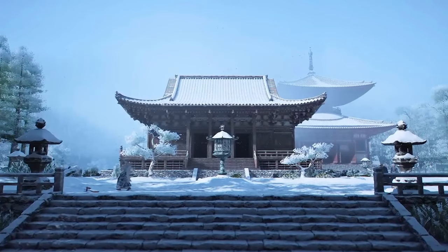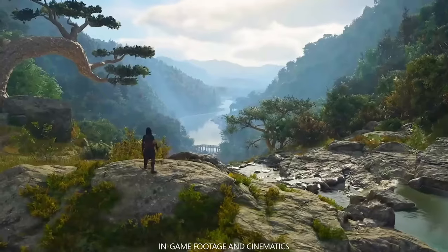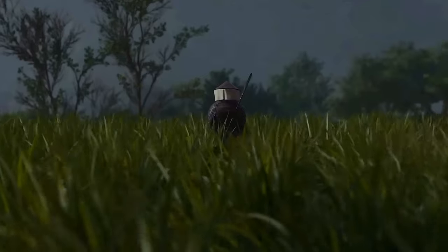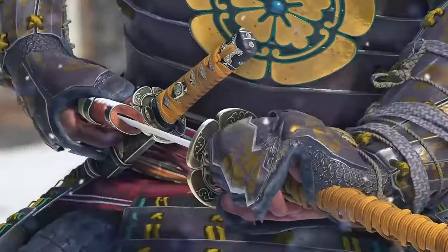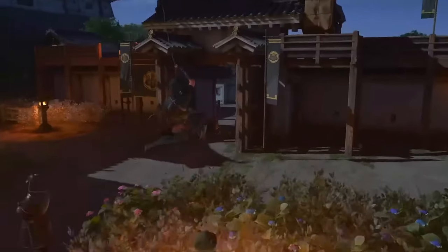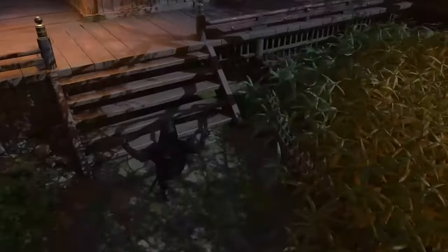We finally got to take a look at some gameplay for Assassin's Creed Shadows from Ubisoft's Forward event. We got to see Yasuke the Samurai and Naoi the Assassin and how they differ from each other in terms of gameplay. Yasuke is gonna be the brute, gung-ho character and Naoi is gonna be the nimble, stealthy character. Ubisoft seems to be catering to both fans of the RPG and traditional Assassin's Creed style with these characters.